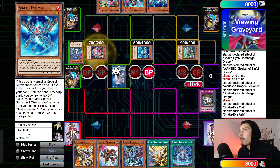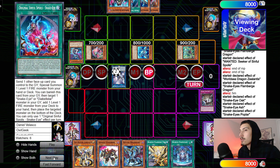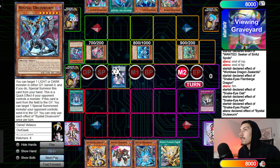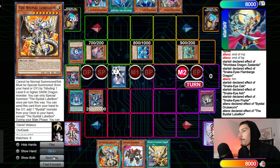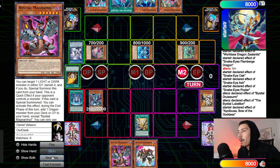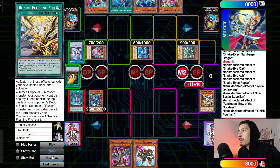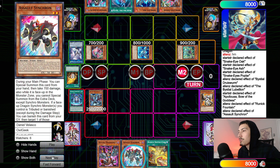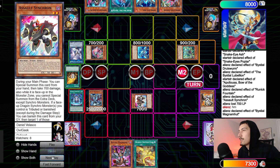They activate Fountain in Main Phase 2. Activate Druis Worm targeting Black Witch — he says that's good. Lubelion effect to search, chain Apo, chain Flashing Fire, banish the Lubelion, go search Magnamute. Fountain draws one — put back Flashing Fire, draw Destruction. Assault Synchron summons itself. Aliens is thinking — gonna go Magnamute effect, Magnamute banishes Selene to summon itself, effective search at end of turn.